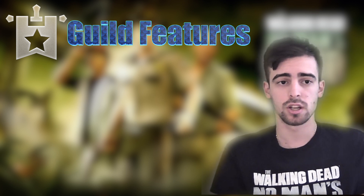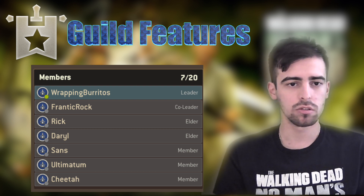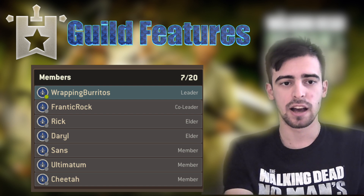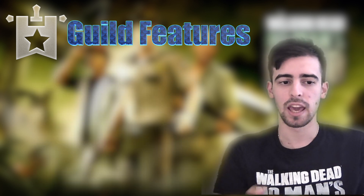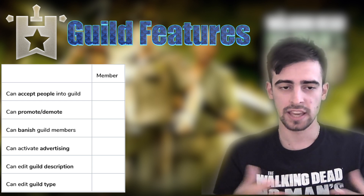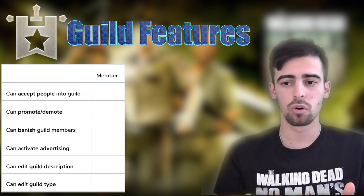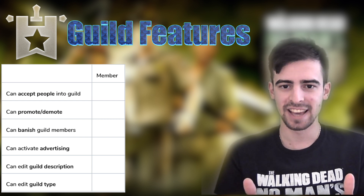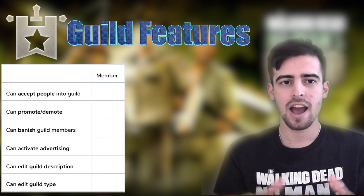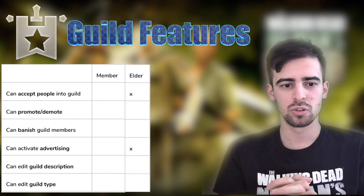Now the next feature is the new guild changes. They're adding a new co-leader role — so roles are now: member, elder, co-leader, and leader, similar to Our World. The member role is the standard role you get when joining a guild with no special privileges.